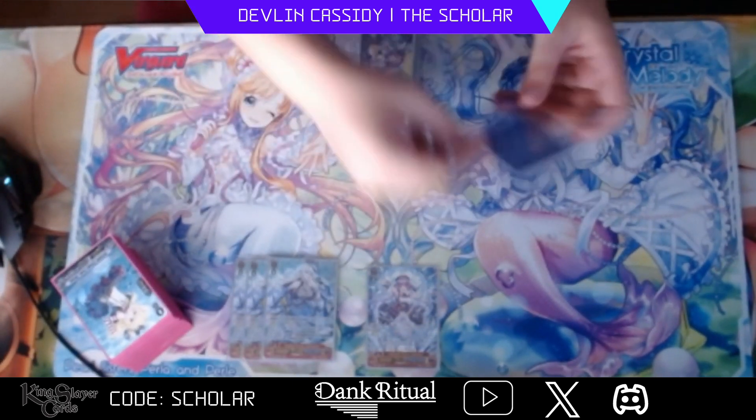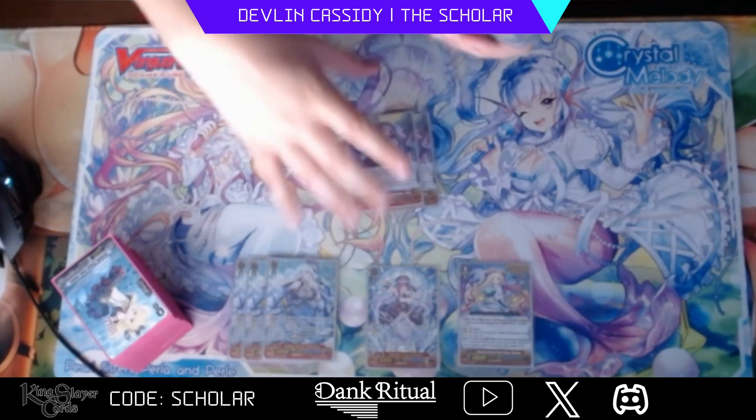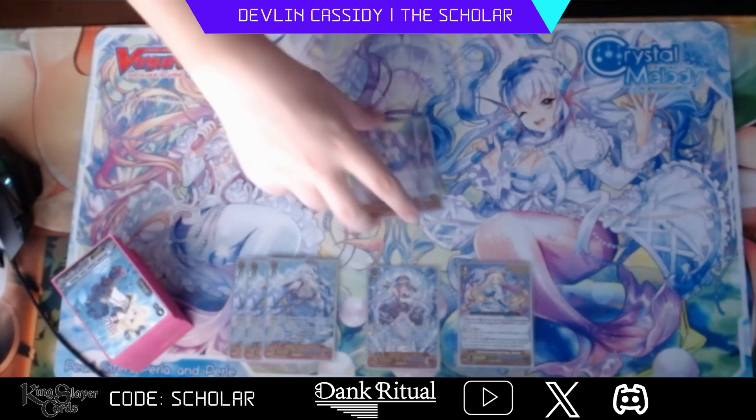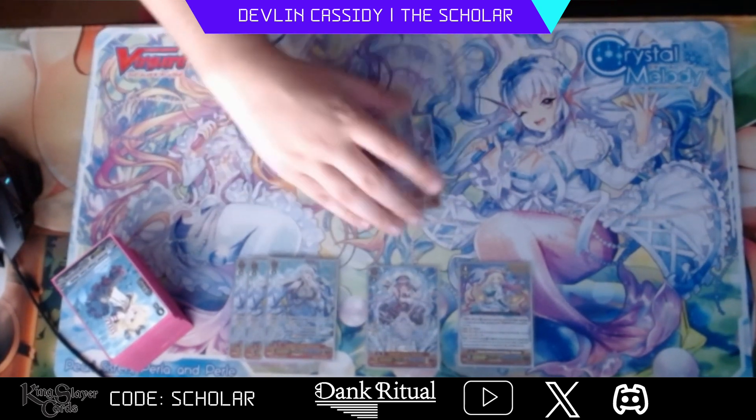Next up we have Tyruwa 2 — just a really good card. So if you have three triggers or three things you want to send back to the deck and you're at GB3, you can stride Tyruwa. She says at the end of the battle that she attacked — GB3, send three things back to the bottom of your deck, restand with drive minus two. So swing, bot-deck your back row, restand, swing again. She's pretty good.